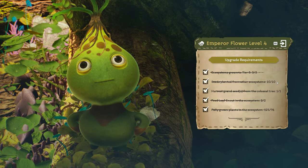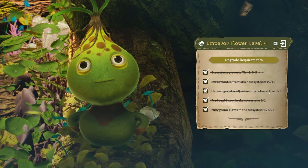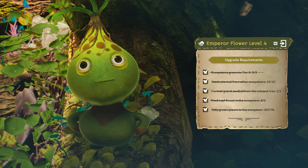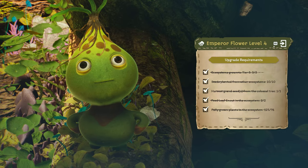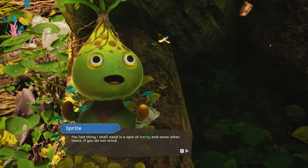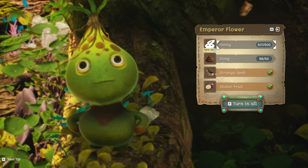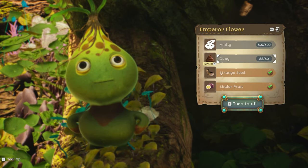Of course this one is easy — just get the grand seed from the top of this tree and then just feed the two leaves — those are the big guys walking around here — and they have a lot of plants. So that's done. There were only three strange seeds, so that's not too bad, and shallow fruit was only three — or was it five strange seeds? I can't remember.